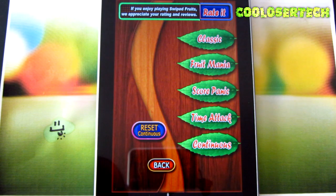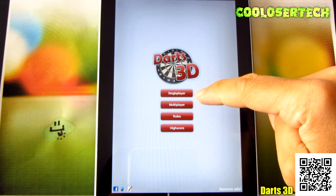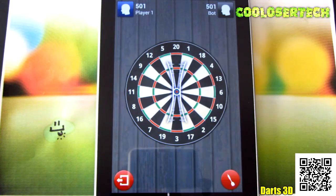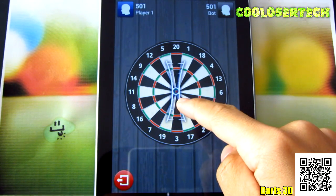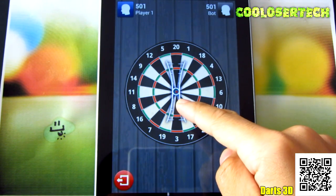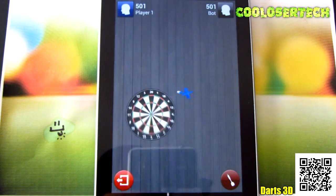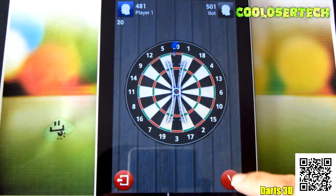Next we have Darts 3D — single player or multiplayer. You can play two players on your screen. Here I'm going to play against the computer. Here's the little bar that you get to move — I want to hit a bullseye, so let's set that in the middle right there. Now let's do the swing — oh, that was too much. I'm going to let go, so it's going to go too high — hopefully you get it if I let go on the center.